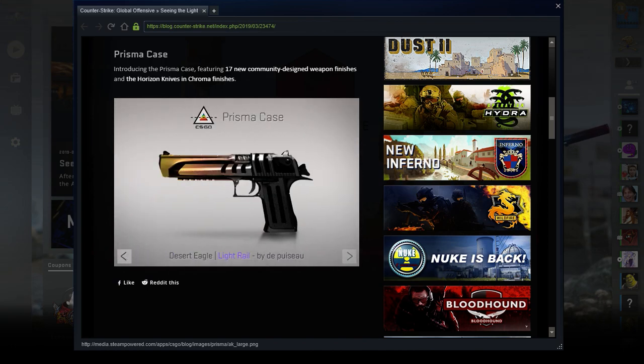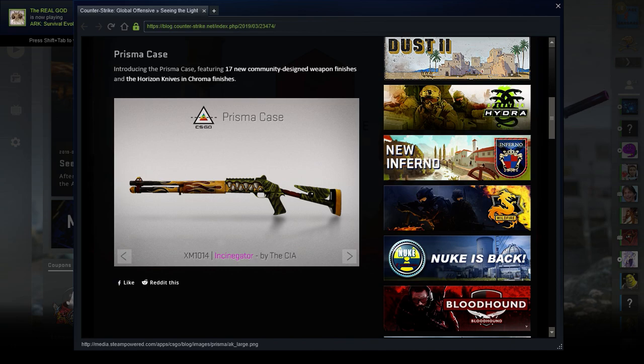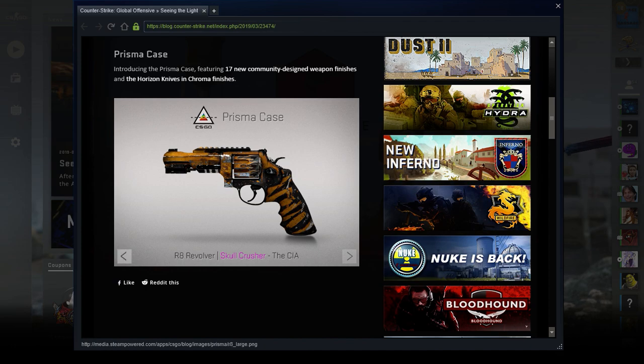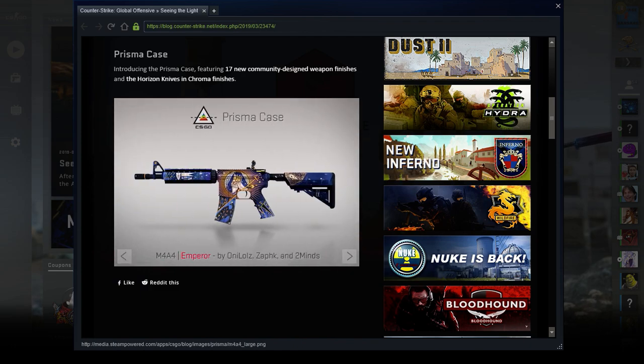MP5 Gauze. Desert Eagle Light Rail. Aug Momentum. XM Instigator. R8 Revolver Skull Crusher. 5-7 Angry Mob. And the last weapon is M4A4 Emperor.